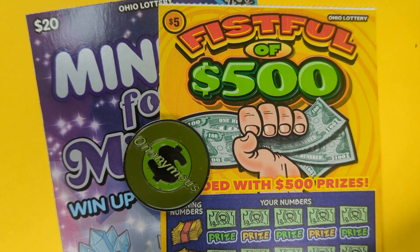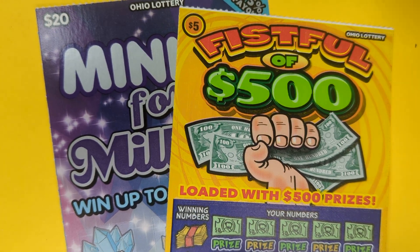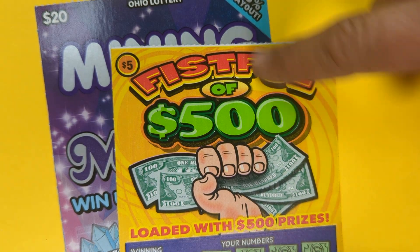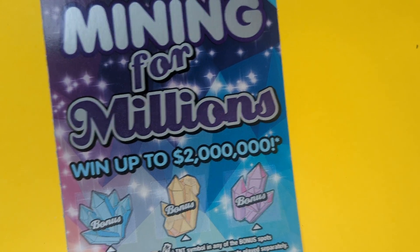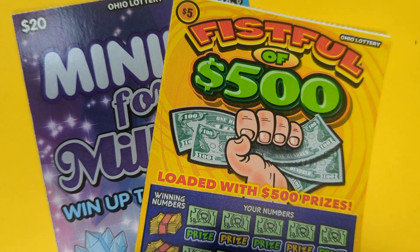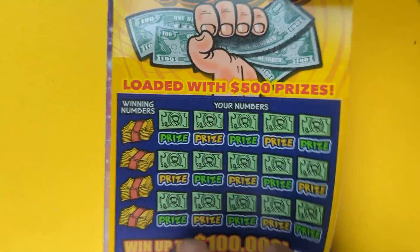Here we go with another video — that's right, Fistful of 500s. Buy another ticket, number 20, get the single table, the white line up there. We got one of the Minor Per Millions $20 ticket. You know, seen this day, it's been good to me playing on one today, so we got one of each. $25 session. Let's dive in and find that good win on this Fistful.